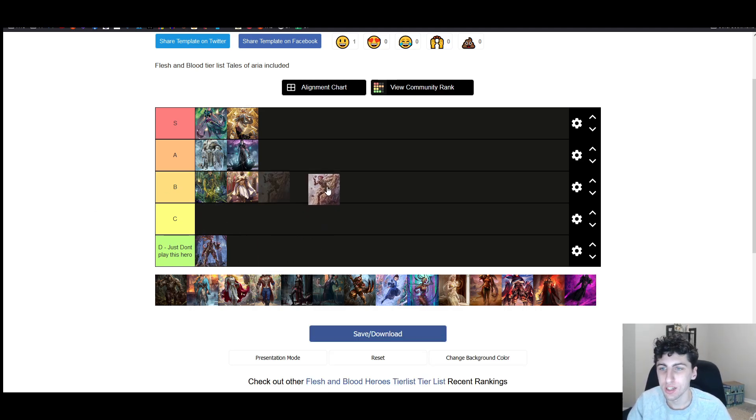Moving on to Arcane Rising — I'm going to put Dash in A. Oldham is a really, really bad matchup for her and I don't know how she's going to survive in the meta initially. But I think a control-y Dash will do just fine in a slowed-down meta. Oldham will probably be like a 20% win rate for her, but I don't know if the other two new heroes will be that bad. So I'm going to keep her in A — I'm not going to knock her down. We'll have to wait and see.